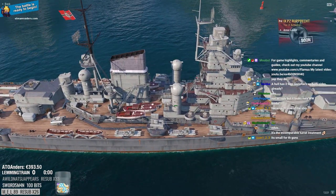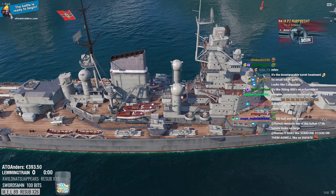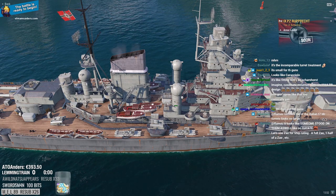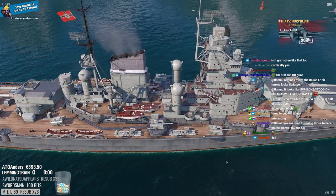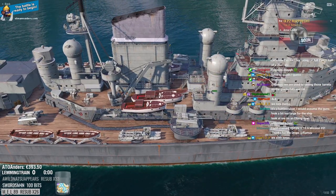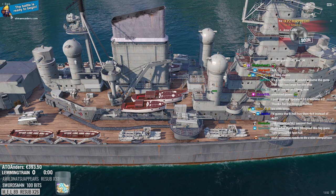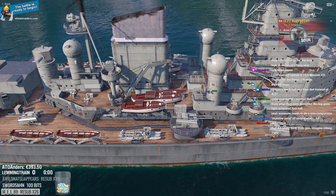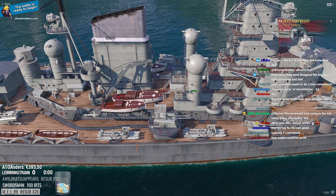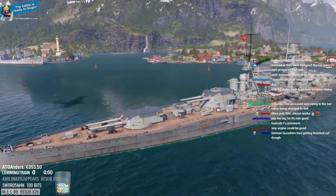You get two sets of torpedoes - that's pretty interesting, a lot of torpedo power. Six per side hitting for 16.5k - that's some potentially really nasty YOLO power. They're very exposed though. Fully upgraded it might be 4x4 per side - still a lot of torps. The increased torp rating changes the 4x3 to 4x4, so you get four per side. That's a lot of torpedo power.